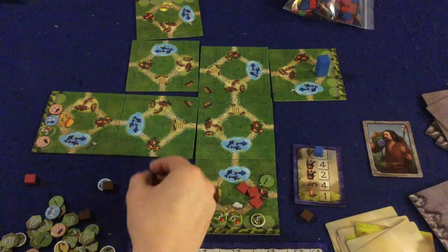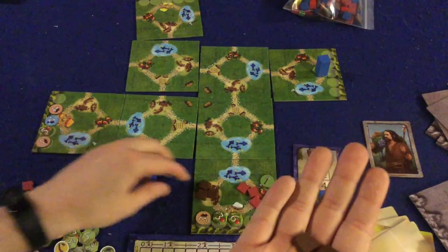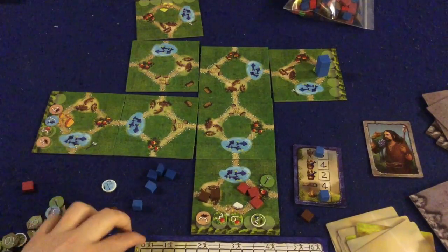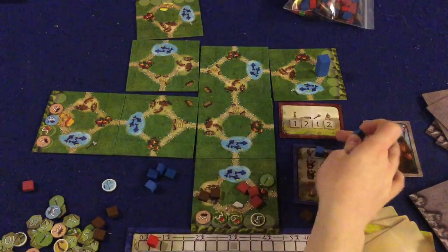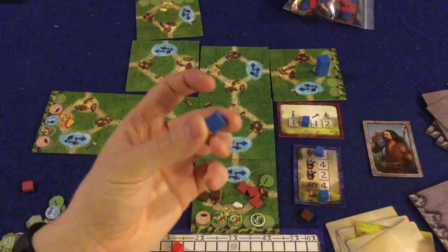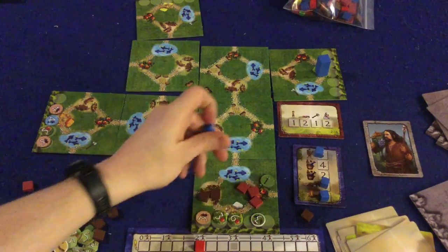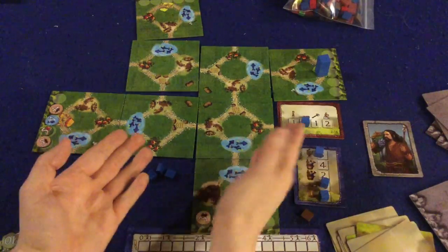Walking through a mock turn: I place my first action cube on the three-move action and move three spaces. Then I might sell something to the tribe — take three bison off the board, take the three-bison chip, put it on my board for end-game victory points. When I run out of energy, I look at the community card: if no one has taken rest, I rest and gain two strength. You must use actions on your personal card before the community card.